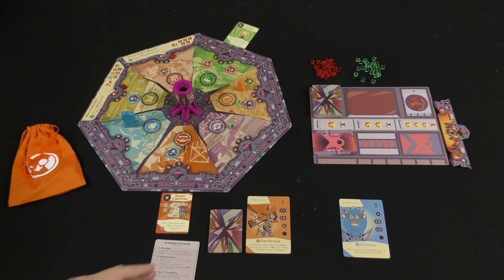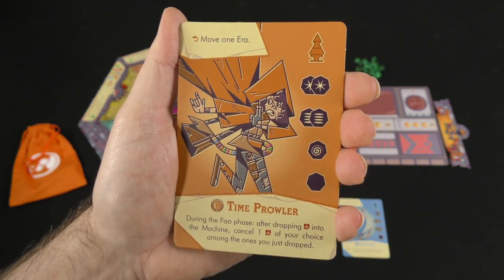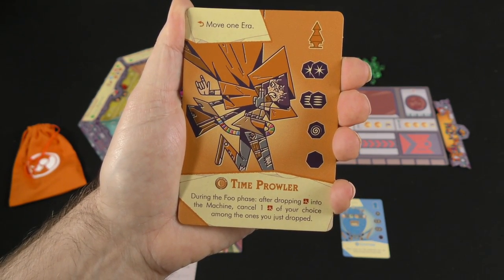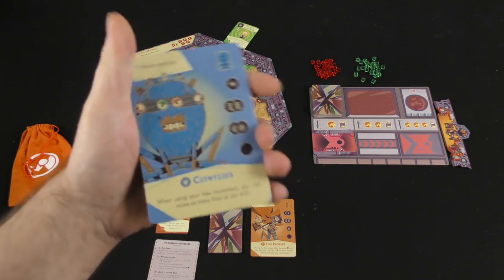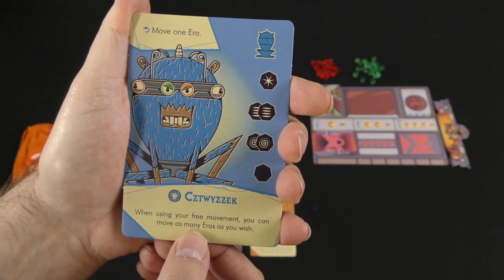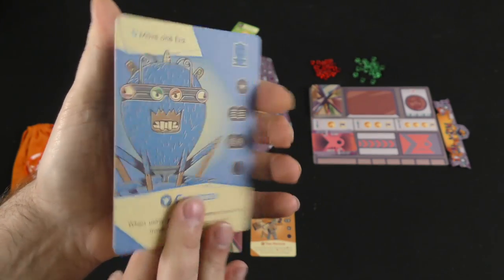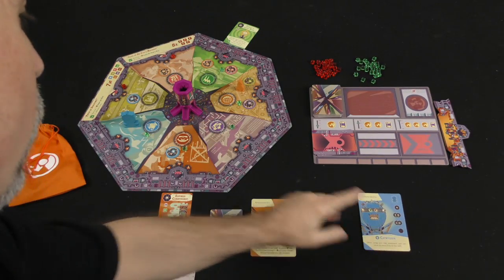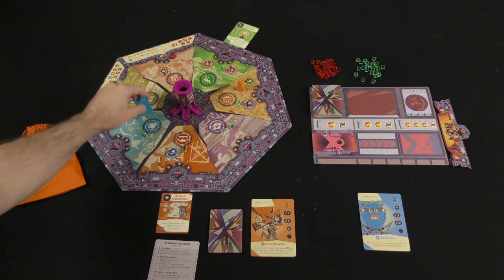I chose these two characters. I chose the Time Prowler, who has a special ability that during the Fu phase, after dropping one rift cube into the machine, I can cancel one of my choice among the ones I just dropped. I've also got Krzyzyzyk, and this gives me a special ability that whenever I use my free movement I can move as many eras as I wish. Normally if you want to take a free movement you flip your card to its low powered side and you can move one era in either direction.